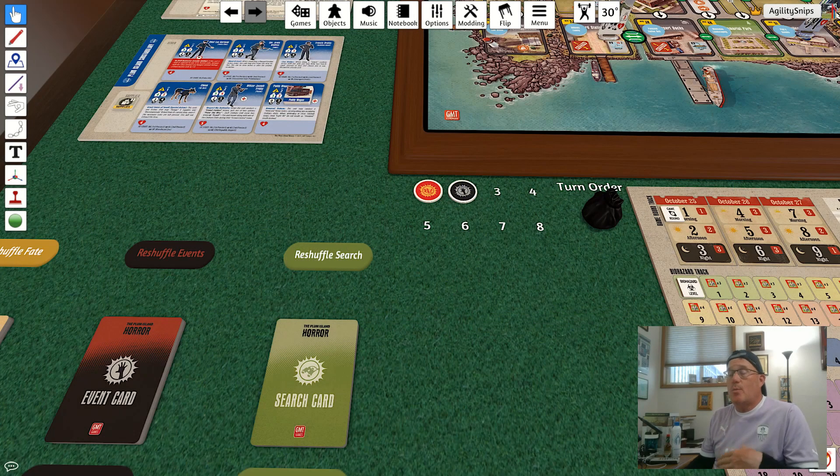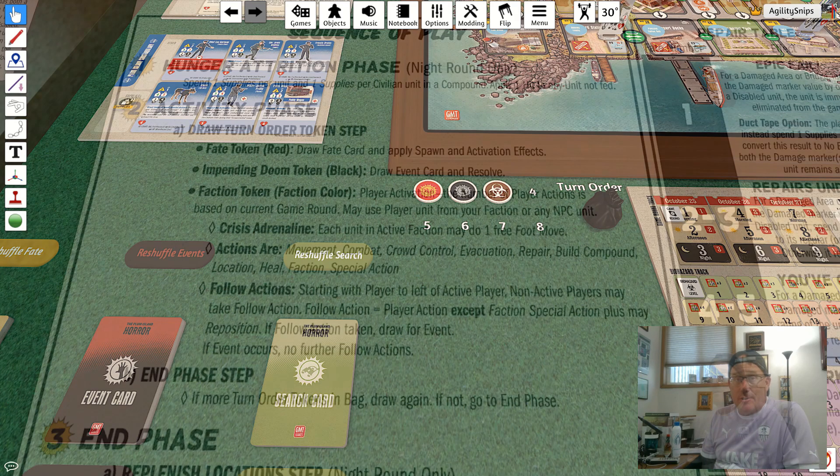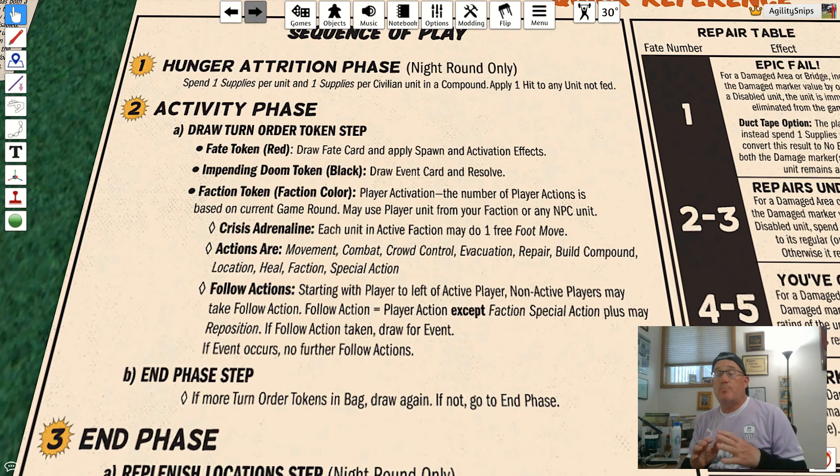Let's talk about what happens when you actually get to do something in the game. When you draw a player faction token, a faction is activated and you follow a set of three steps in order: first you do crisis adrenaline movement, then you take actions, and then the other player factions are allowed to choose to take follow actions if they want to.